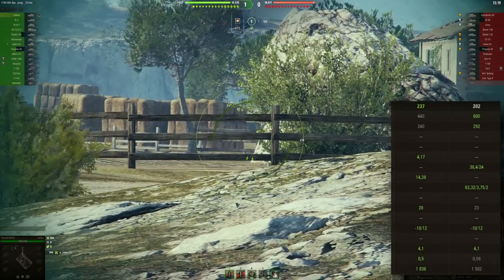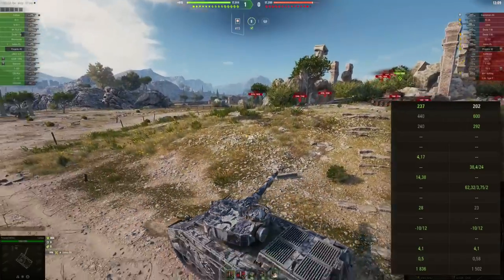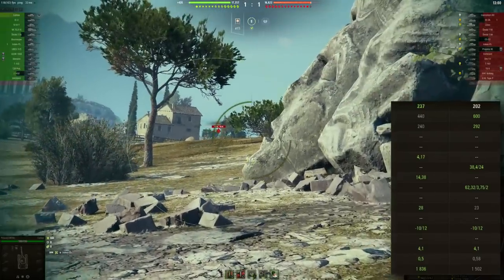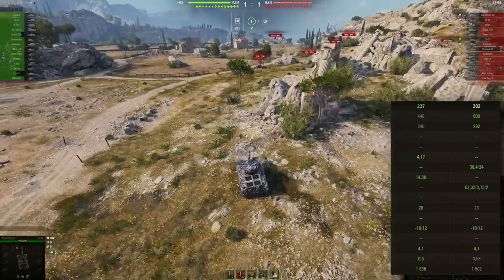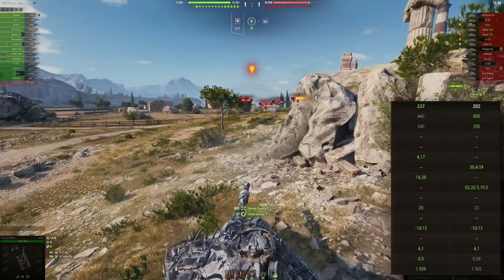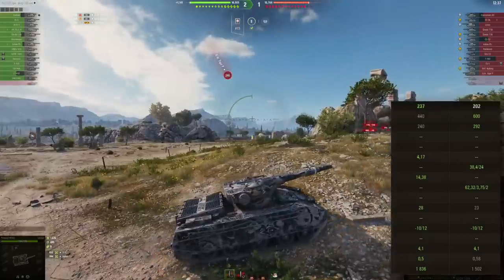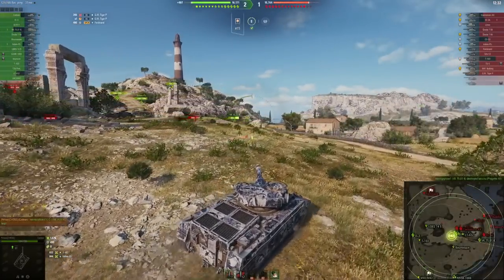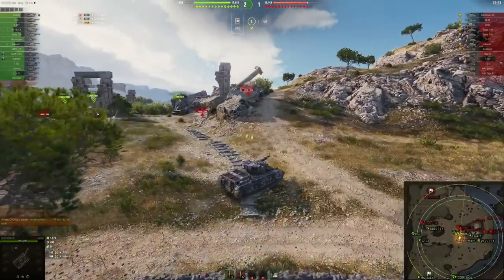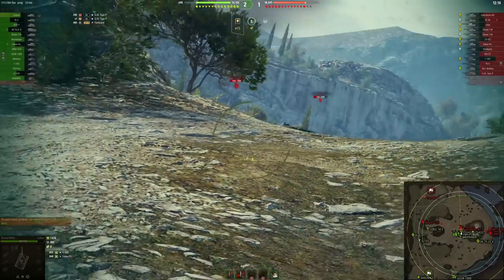14.38-second reload time for 440 alpha damage, 28 degrees of gun rotation speed — 5 degrees faster than on Caliban, so more flexible. Gun depression is the same: very good minus 10 degrees and 12 degrees of gun elevation. This gun is going to be quite derpy, because 4.1-second aiming time, exactly the same as Caliban, and accuracy dispersion at 100 meters is 0.5. It is a bit better than Caliban's 0.58, but 0.5 accuracy plus 4.1-second aiming time definitely makes this gun very derpy. DPM is 1836 — still better than Caliban by 330 DPM points, but quite low. It's the alpha damage gun, basically.